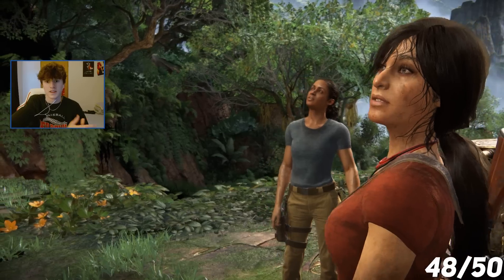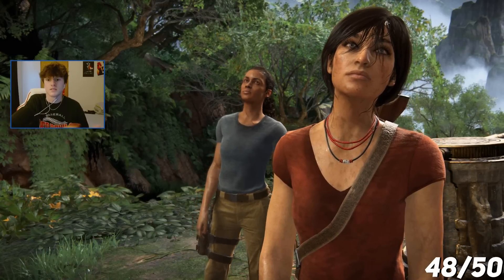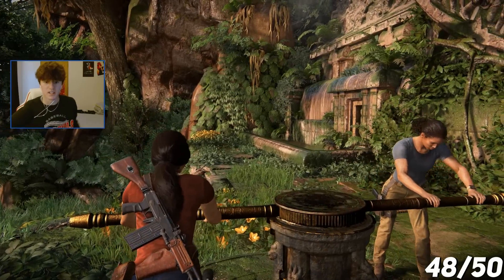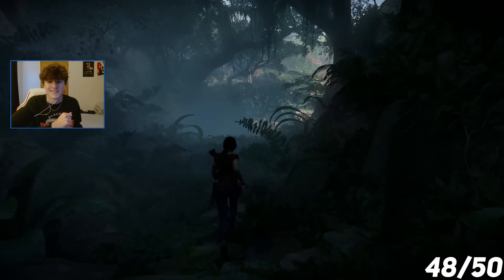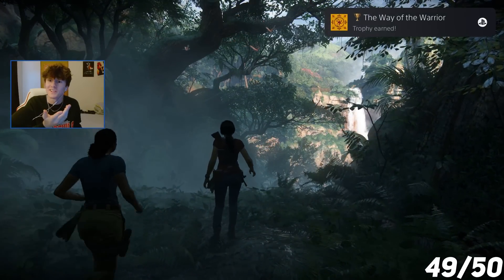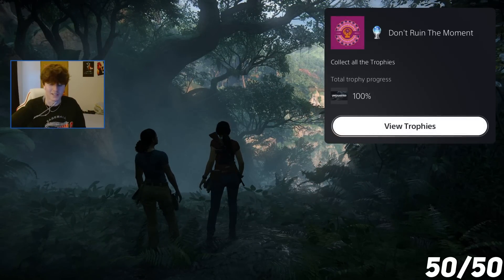We're going to spin this thing, and then this will be the final Uncharted game in the series. I want to do Golden Abyss sometime in the future — I don't have a PS Vita, and you never know, there could be an Uncharted 5. Spin it for the platinum! The Way of the Warrior — make it to the outskirts of Halabidu in chapter 5 without using a firearm or explosive. Collect all the trophies — Platinum!